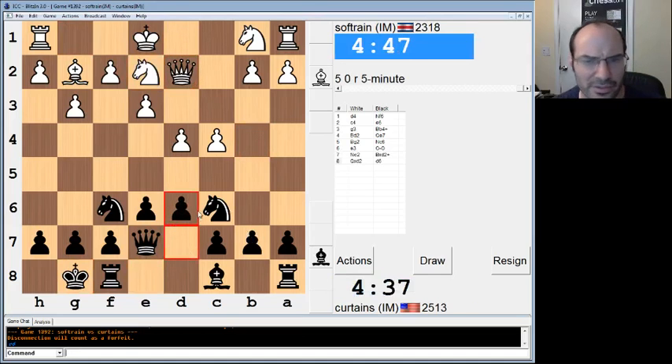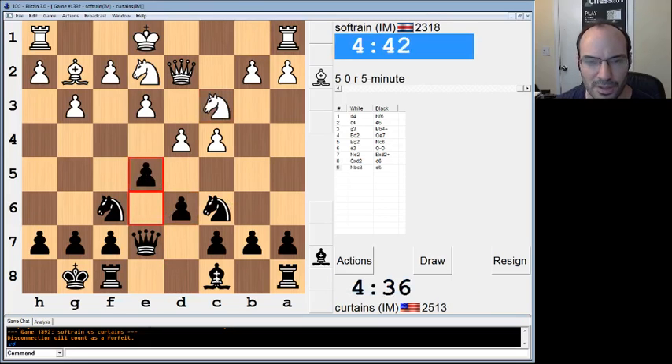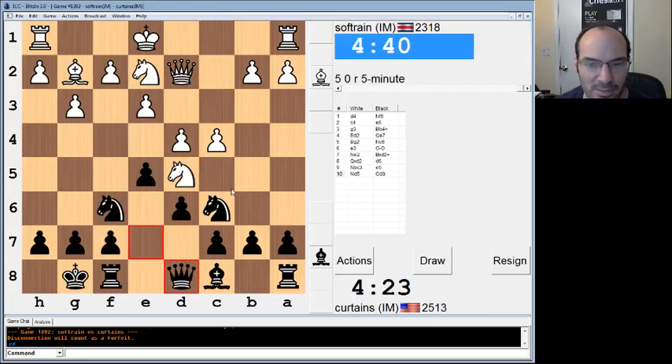I guess d6 and e5 seems okay enough. I guess I have to take that. Or do I? Qd8 maybe? Let me think. Maybe I should keep the tension with Qd8. If knight takes pawn takes knight e8... I don't like it. I'm just going to go back. It's pretty pathetic. What can you do?